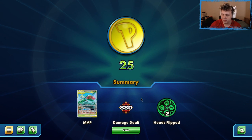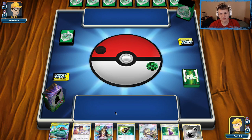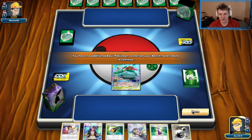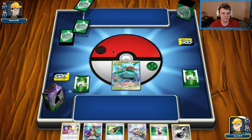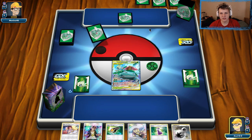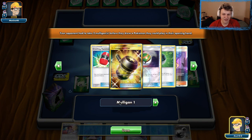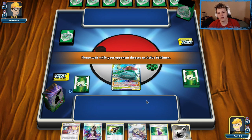Zoroark matchup — I'm definitely favored and we take a pretty reasonable one. Into another one here, no idea what we're up against. I'm hoping the green sleeves do not indicate a mirror match — that would be terrible. A couple mulligans from our opponent and about to walk into a Selesaur mirror match — everyone's favorite.